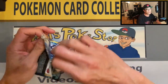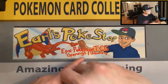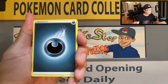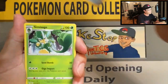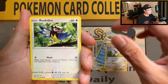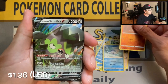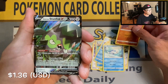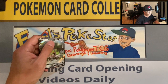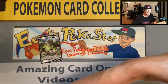Follow me on Instagram too — I post a lot of my cards there, link is in the description. We got Simipour, Galarian Mr. Mime, Torchic, Arrokuda, Rookidee, Wishiwashi, Diglett reverse, and a Galarian Stunfisk V ultra rare card! I believe I pulled this same card from the first booster box opening — so that's my second one, not too shabby.